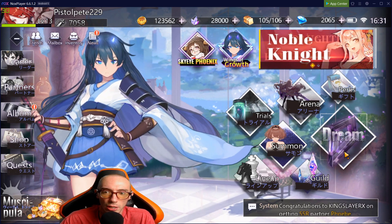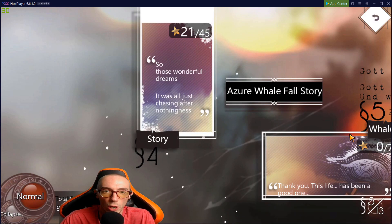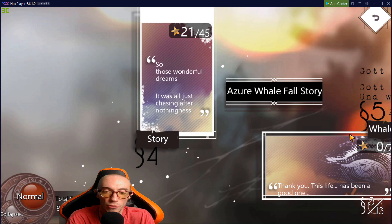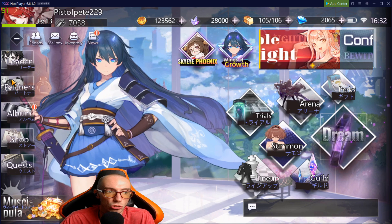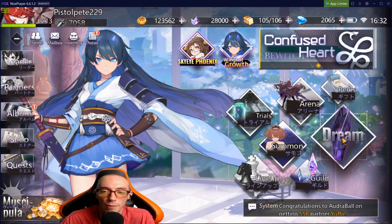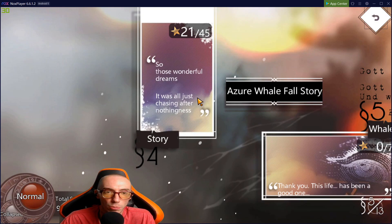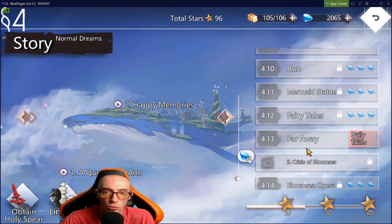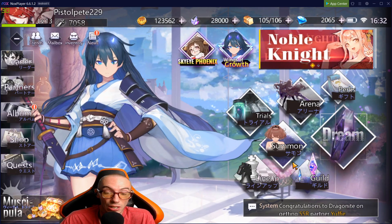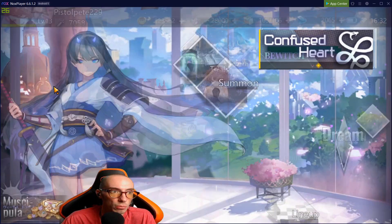The next super important thing is the Dream section — this is pretty much the campaign of the game, the story. You need to progress through it in order to unlock more features. If you're just starting out, a lot of the features you see on screen might not be showing up for you yet, because they unlock as you progress further. For example, guilds are currently locked for me — I need to clear Dream 5-9 to unlock it.